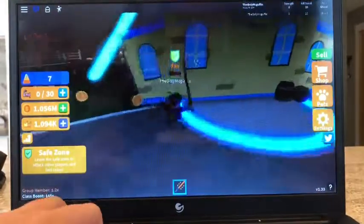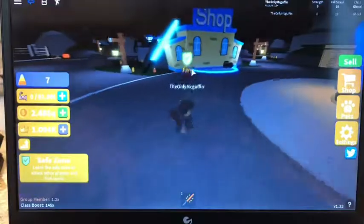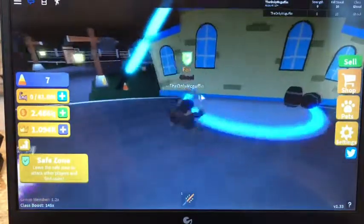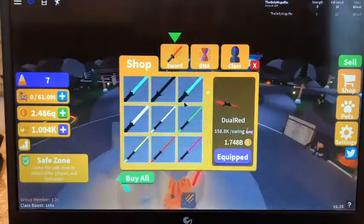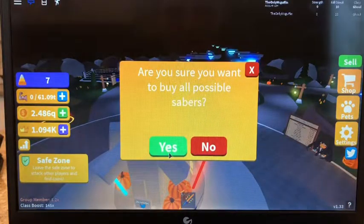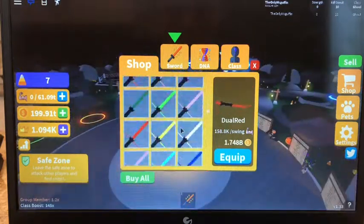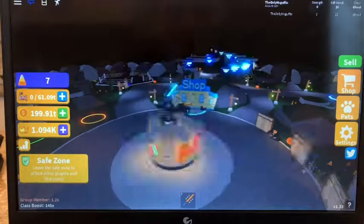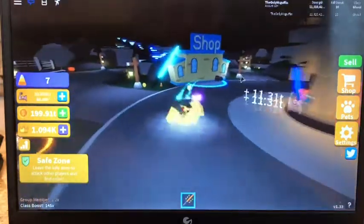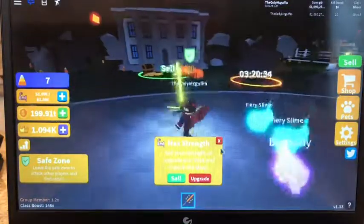Now I'm just gonna buy all these DNAs. As you can see, I've grinded up just a tiny bit — 2.4 quadrillion. I'll scroll all the way down; I only have dual red. I'll click buy all. From dual I got up to quad sun, getting 11 trillion per swing.